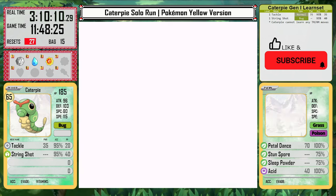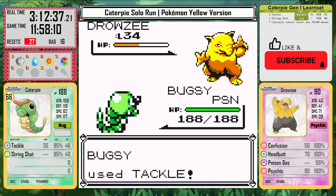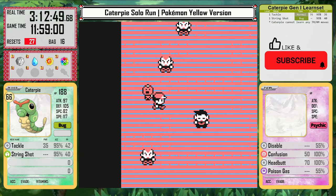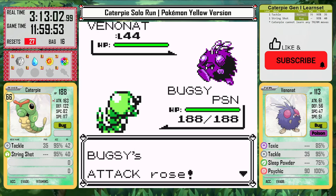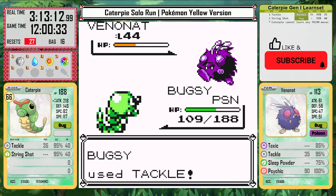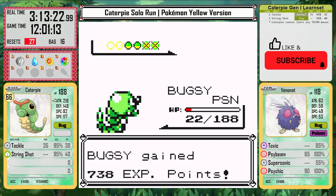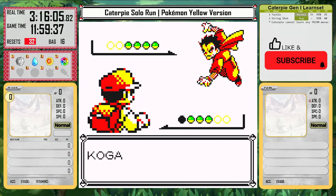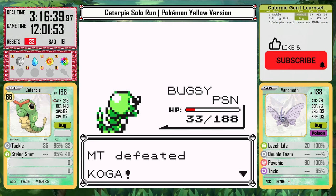Now the only remaining place with good experience yield is Koga's gym. I can beat the Jugglers here, but the poison types can still be a problem. The ironic thing is I do need to get poisoned before I fight Koga — in his battle he will actually prioritize using Toxic, so going in already poisoned is actually better because I'm going to last longer in the battle. In his battle is also where Caterpie gets its first extra handicap: I am allowing Caterpie to use only X Attacks in battle. No healing, no restoring PP, no other X items — only X Attacks.